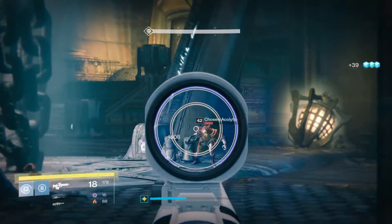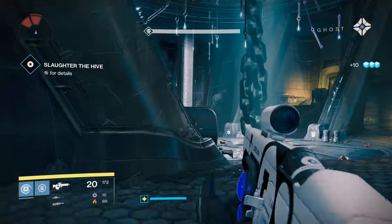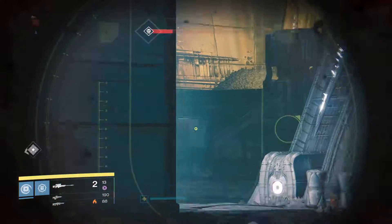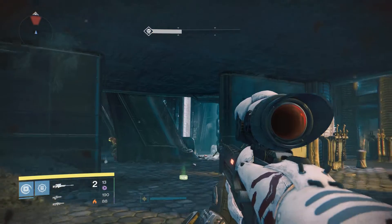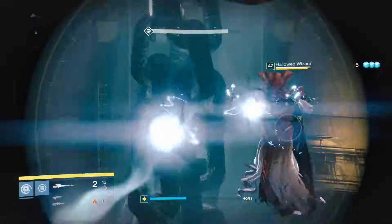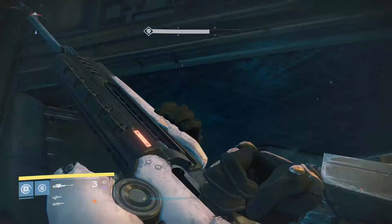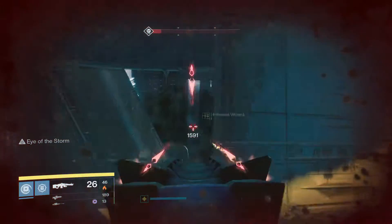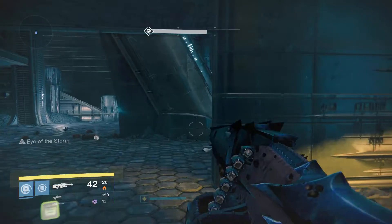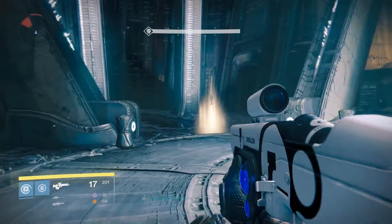We've got a wizard coming here pretty quick along with a few more acolytes. Clear them out — that's the signal for the wizard. It is a heroic story, so you'll notice how quickly my shields went down; there is some strength to these bad guys. I always consider the wizard a female — no offense, ladies. She's got a solar shield. We're going to take her out with my heavy machine gun.